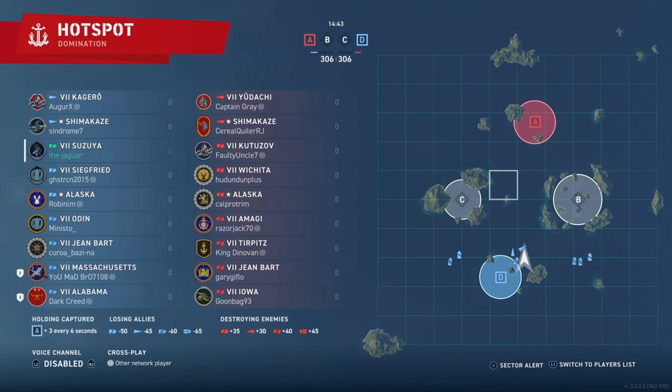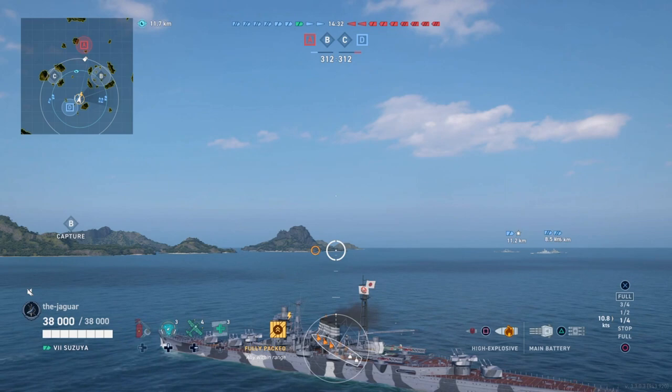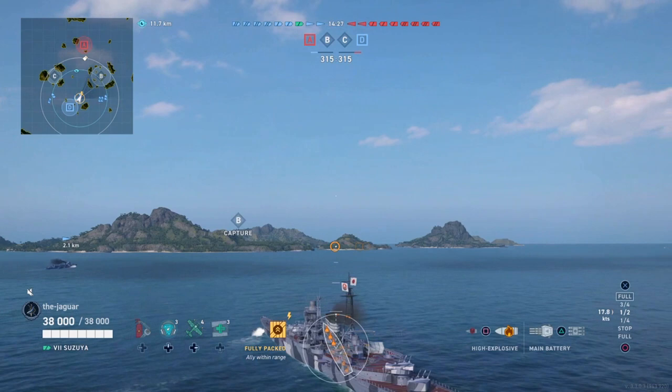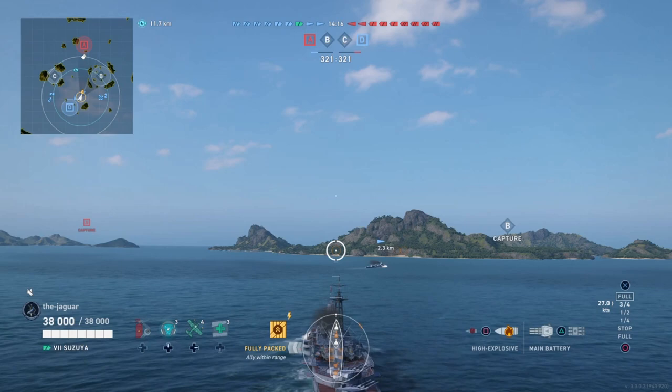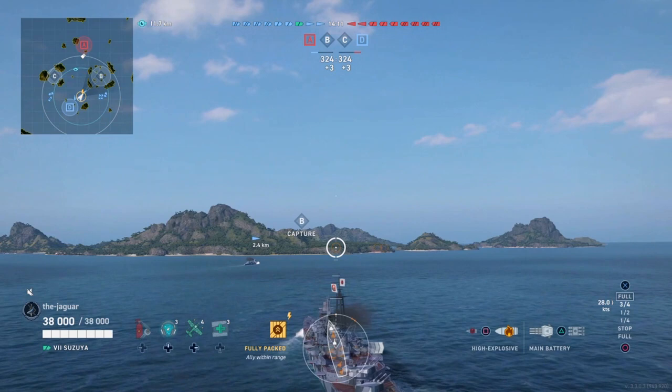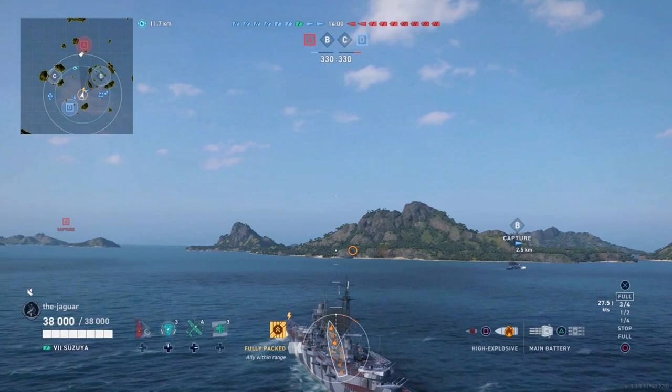I'm checking the teams — which ships are on each side. I'm going full throttle and activating the rudders both ways to see the steering gear action. Ideally, you want to use your steering gears to maneuver out of incoming fire from ships that are far away — that's one of your defensive measures. Without that, you're just going to get blown out in the middle of the water. I haven't really been great at that, but I'm going to give it a try.